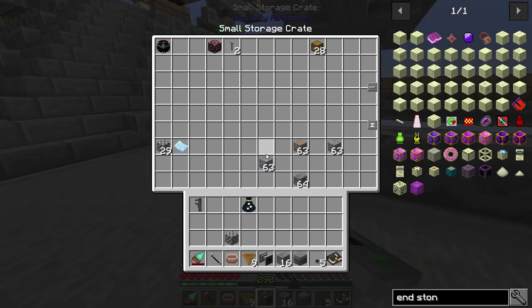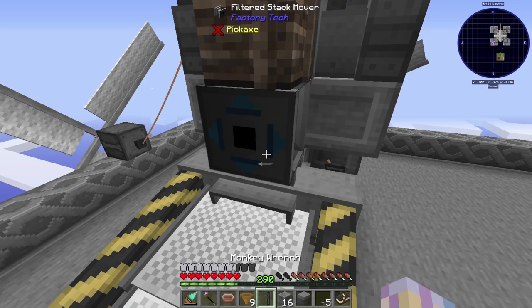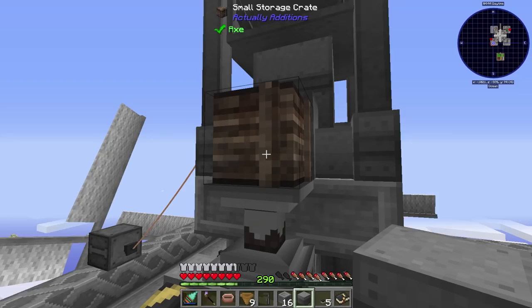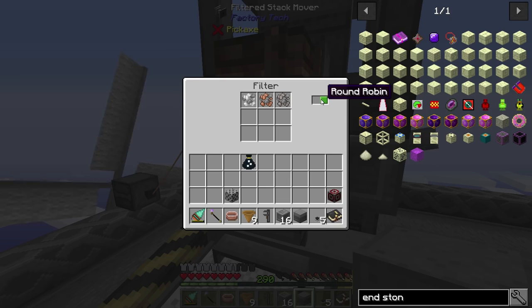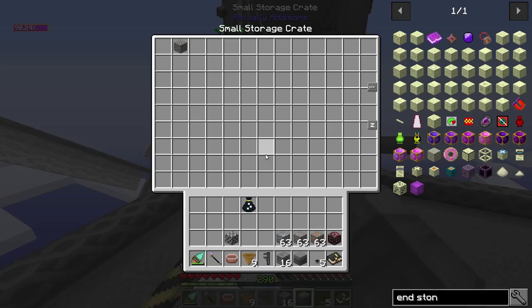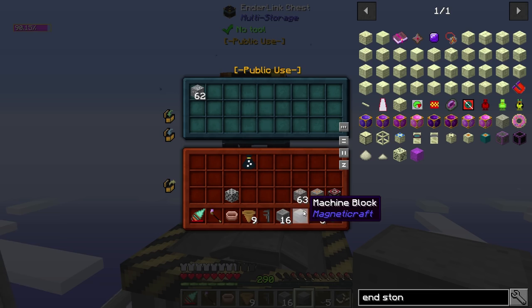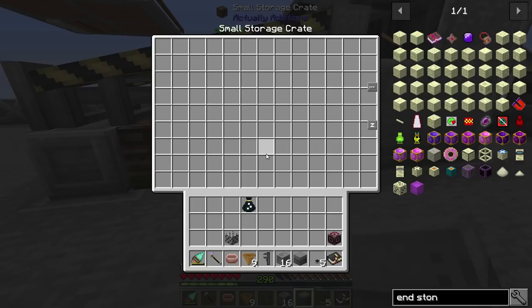This is a filtered stack mover — we also need a redstone clock. These are actually from Factory Tech. The only thing about these filter stack movers is they need a constant redstone pulse. So we just throw the redstone clock right there, and the item should actually start moving. I came back and I guess I broke the filter stack mover and replaced it — it seems to be working fine now. Actually, I'm not going to put a filter on it at all, now that I know I can just process the gravel and get flint. So I'm just going to let it do its thing.